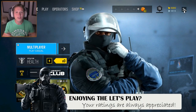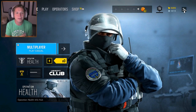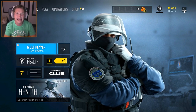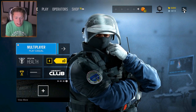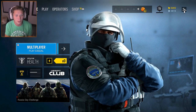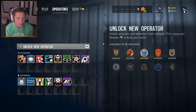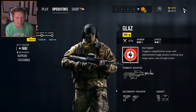What's up guys, welcome back to another episode of Rainbow Six Siege. Today we're going to be unlocking a brand new character that I've heard a lot about in the comments. It's somebody that's supposedly getting a huge nerf soon, so we're getting here just in time. He's under Spetsnaz and his name is Glaz.